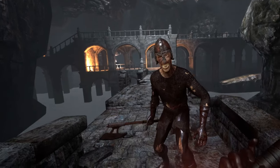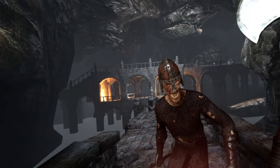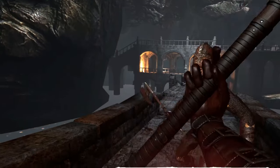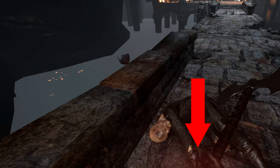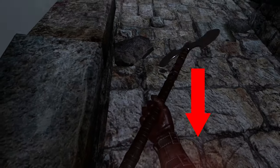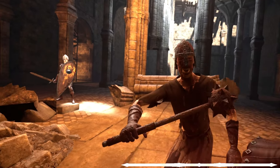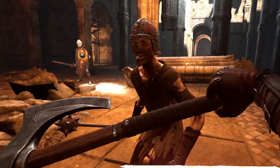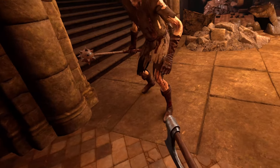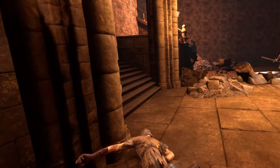Just like in real life, if you anticipate your opponents accurately and time your reactions appropriately, you can parry your enemies' attacks, which are indicated by a distinct audio-visual cue. Additionally, you have a parry bar at the bottom of your screen, just above your health and mana bars. Every time you successfully parry an enemy's attack, this bar will fill. Be careful, however — if you successfully parry enough attacks to fill the bar completely, it will deplete and cause you to drop your weapon, opening you up to enemy attacks. So be sure to pay attention to this bar during combat.